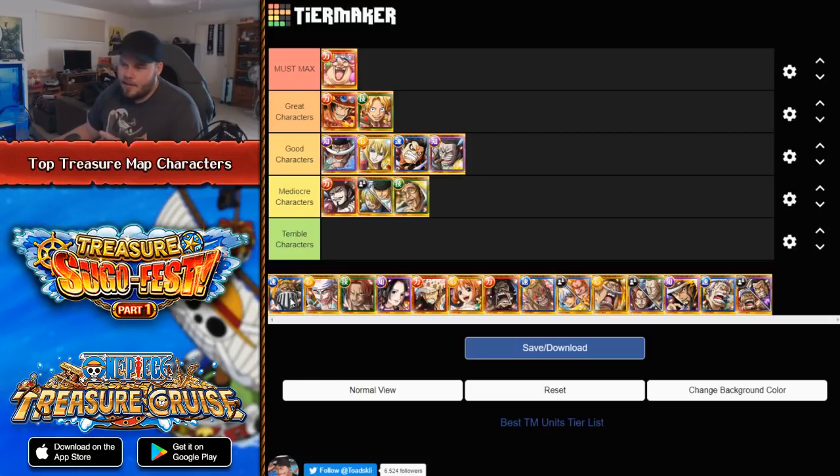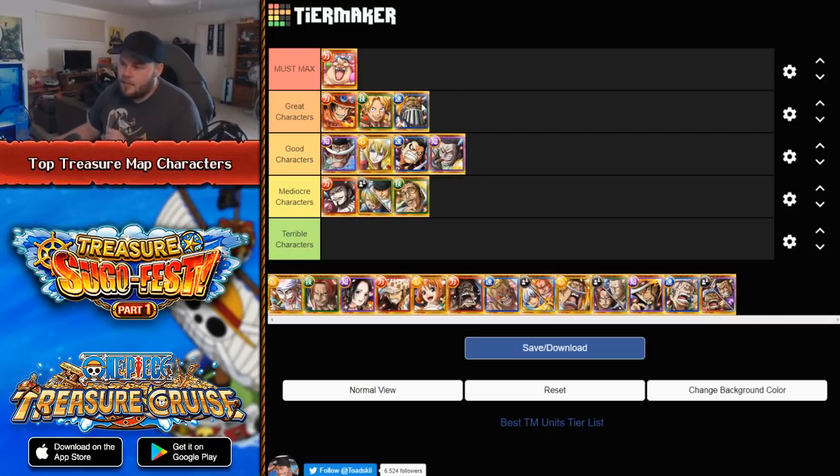Jack is a character I classify as great — I love this character. He does massive damage with his special that goes through defensive effects. He has the ability to remove two turns of rainbow shield and damage nullification, and there are not many characters in the game that can remove damage nullification. Treasure Map Jack is a pretty good option to spend your blue tickets on. In recent Treasure Maps when I've been building teams, Jack goes on a lot of those teams — if there is an enemy stage with lots of enemies, you can just use his special to completely destroy them, which is very, very useful.